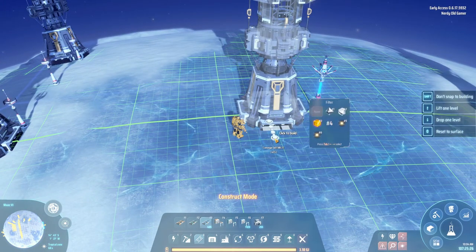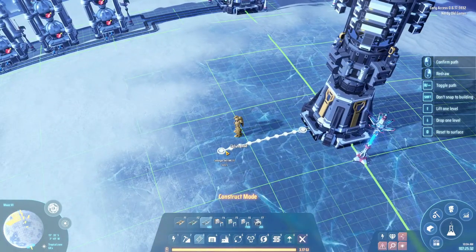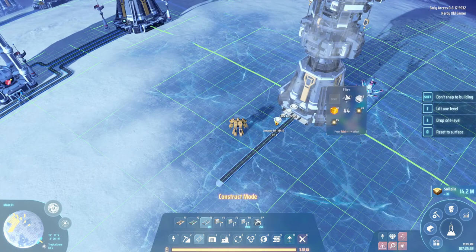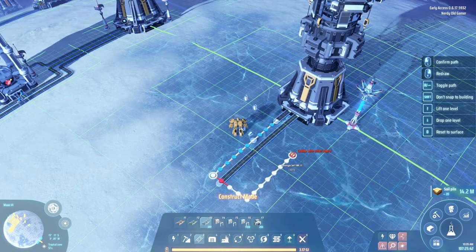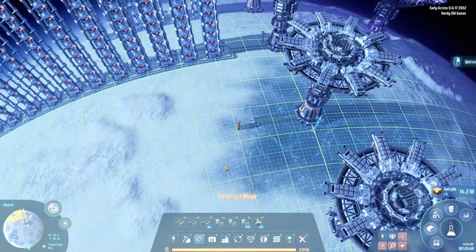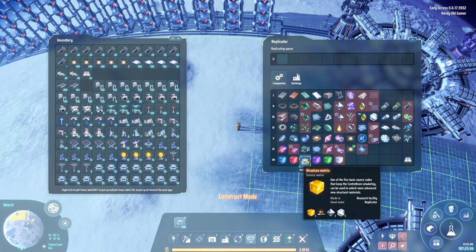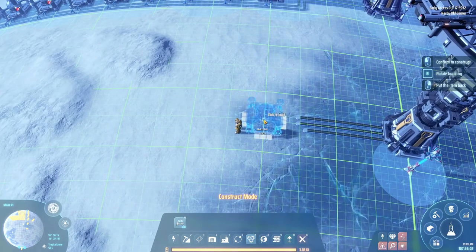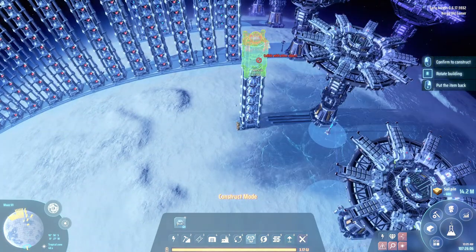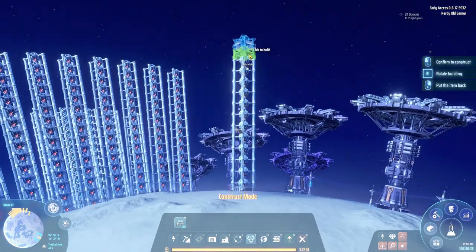Here we'll have titanium, and it needs to come up to here, and then here we'll have diamonds. For research we have 330, and for the yellow science we need 240 labs, so let's get those built. We have to be in the air to build these.